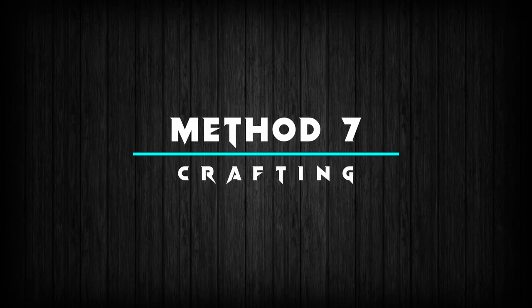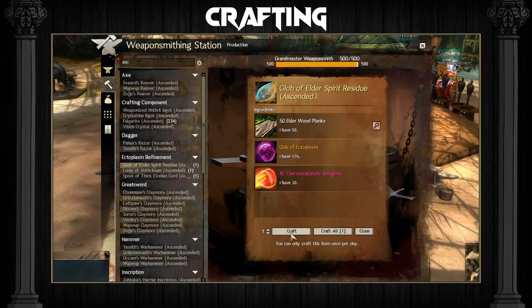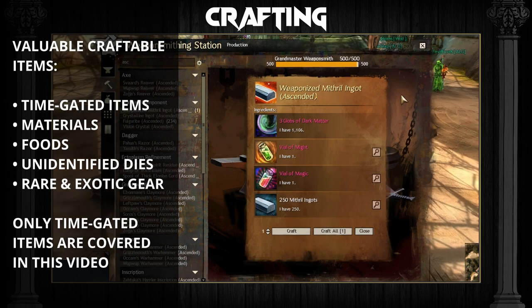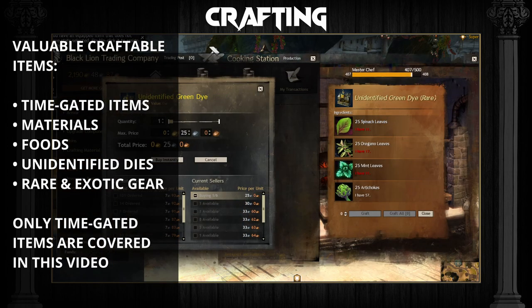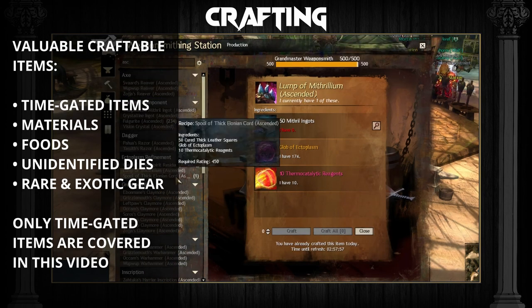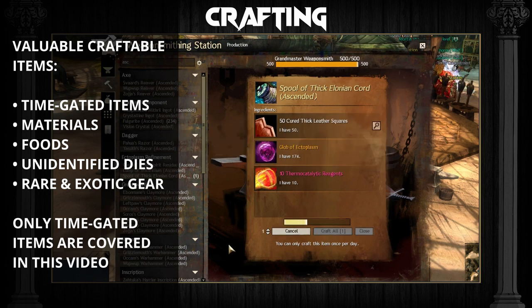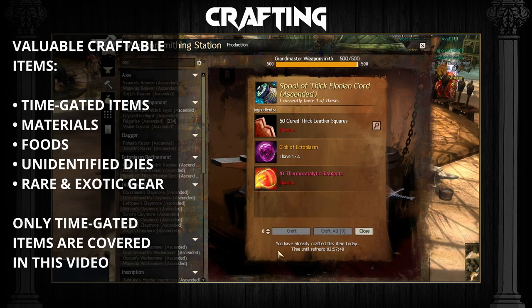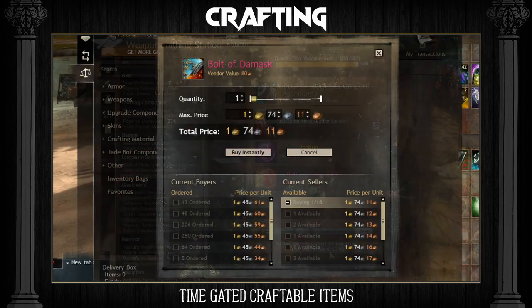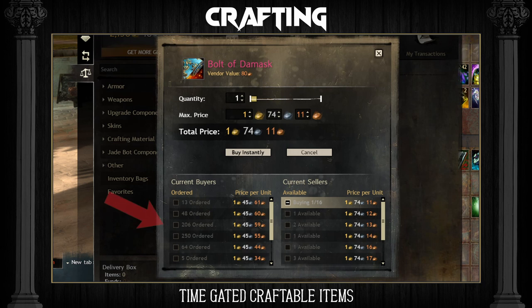Method 7: Crafting. Certain craftable items can sell for a lot of money on the trading post. These include time-gated items, materials, foods, unidentified dyes, rare and exotic gear, and many more. In this video we will only be looking at the time-gated items — I will be going into detail on how to make gold from crafting in a future video, so be sure to subscribe. Time-gated items are rare because they can only be created once per day per account. Most of these are used in ascended crafting, making them high in demand, but because there is such a low supply, they easily become scarce, which makes them very profitable.